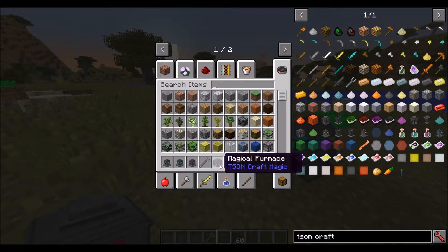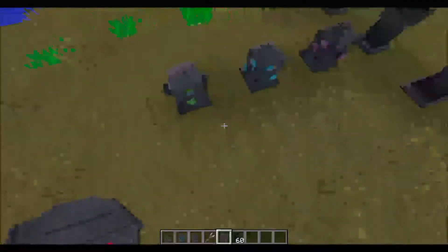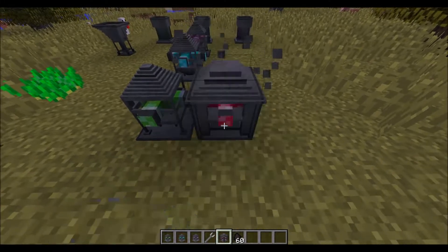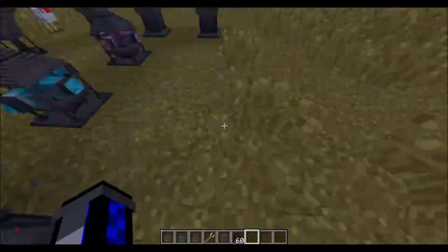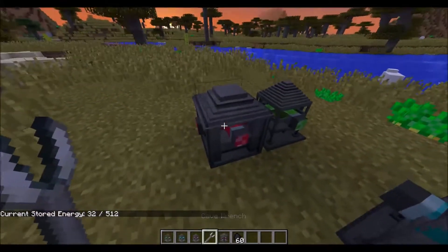It just had the least problems with it, and it's not like the purple dust was really that expensive - it just needed an ender pearl and a blaze dust and your book of knowledge. So there's only this one tier, which is red at the moment, but it will stay red for a while. There's basically only one tier of magic machine. So this is the furnace, and it has 32 energy in it, taking all the energy out of the deriver.